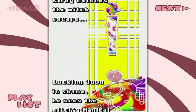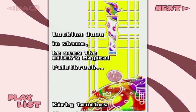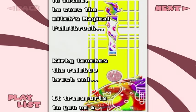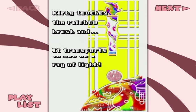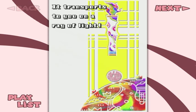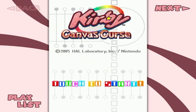Looking down in shame - he doesn't actually look like he's looking down there, but whatever! He sees the witch's magical paintbrush! Kirby touches the rainbow brush and it transports to you on a ray of lights! The stylus! It appeared in my hand as the rainbow brush! And that is how the game story is, basically, in Kirby's Canvas Curse - my next walkthrough!